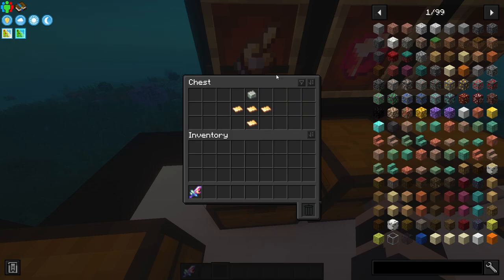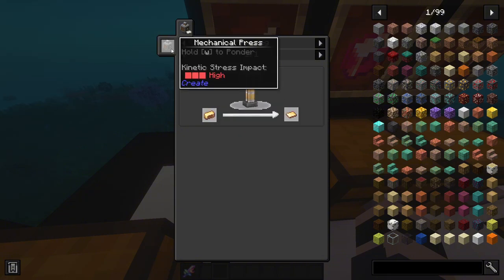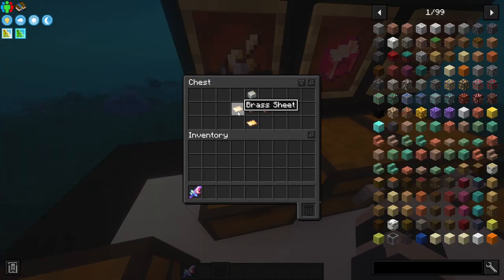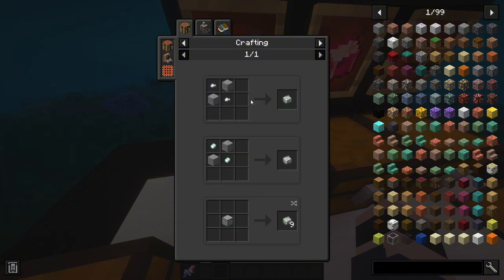Next on the list is the brass hand. You need a pressing machine to press a brass ingot into a brass sheet — the pressing machine works similarly to the mechanical crafter, powered by a water wheel. For underside alloy, it's probably the easiest to craft: you just need underside and two iron nuggets or zinc nuggets.